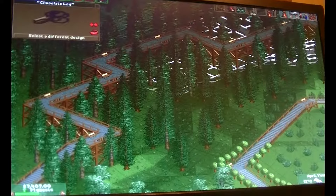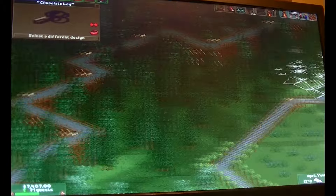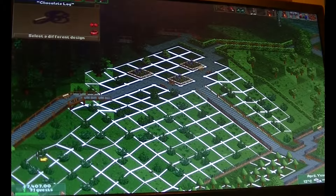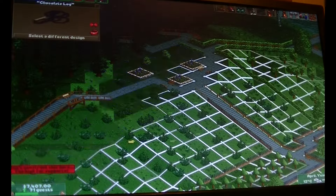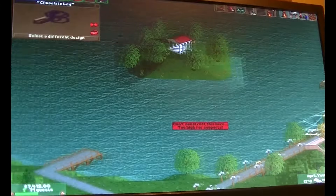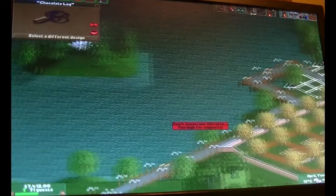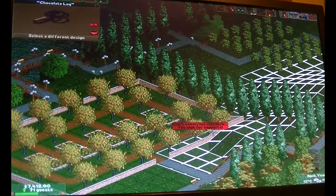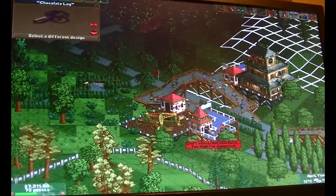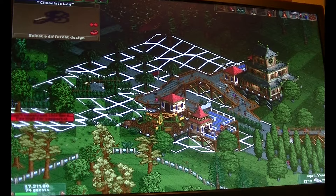So the park won't let you build your own WallerCoaster because the coasters which are in it don't really fit anywhere. What does it say? 'Too high for support.' What does this say? Also 'too high for support.' So maybe that's also an issue — you can't build too high on support. This park might be a real challenge then.